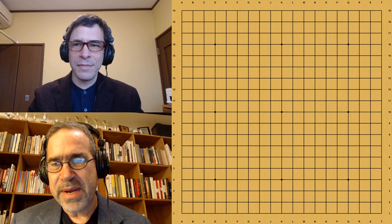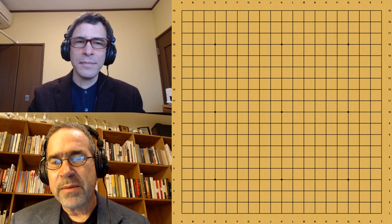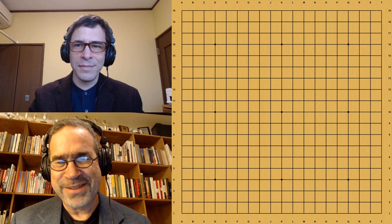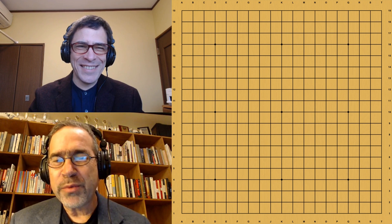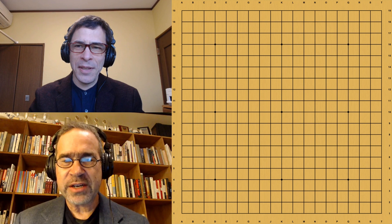He's going to hit some of the major points. These games are all available in SGF files — we'll be releasing them on the same days as we release the video, so you can go to usgo.org, get the SGF file, and follow along. Michael's going to hit the major points and not go too far into the variations. We really want to keep these to 30 minutes to make them widely available.